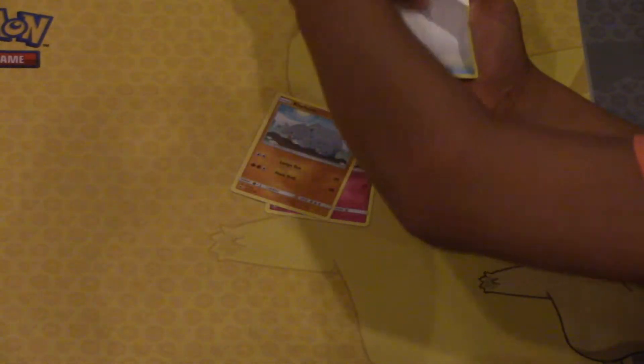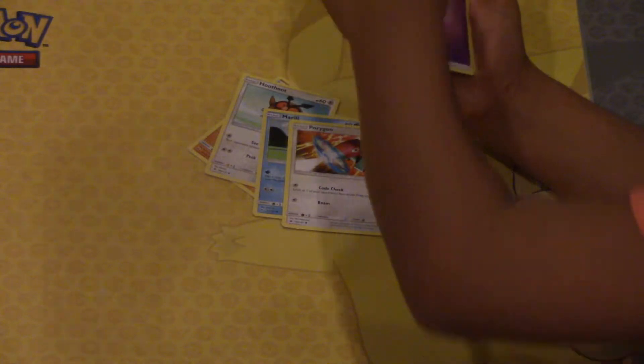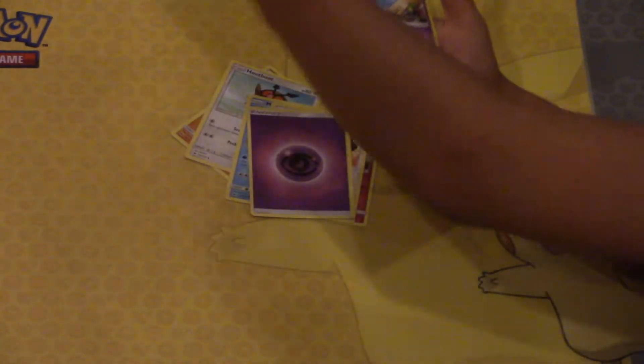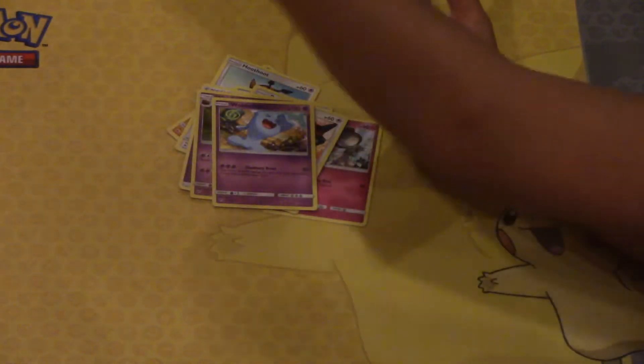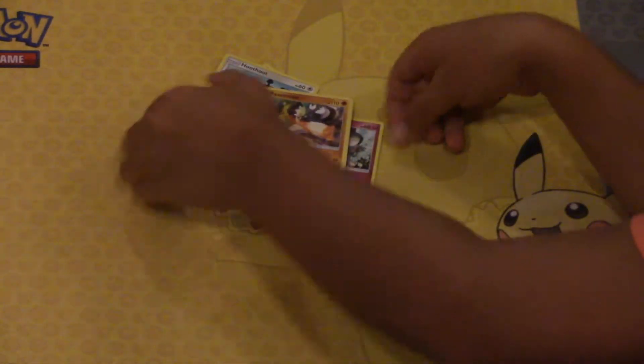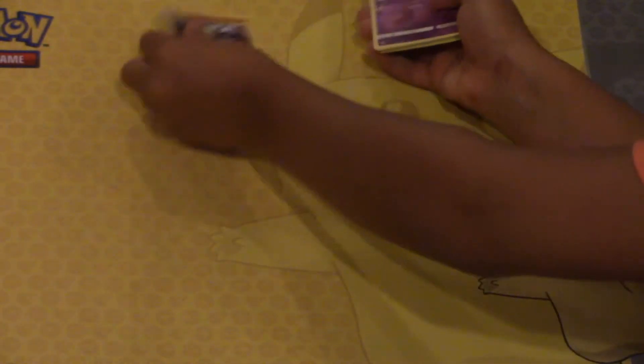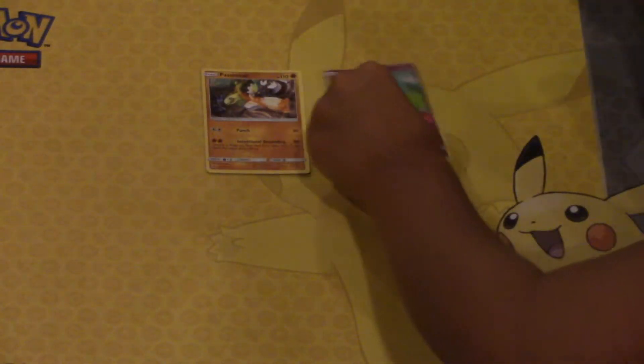We have a Rhyhorn, a Hoot-Hoot, a Marowak, a Porygon, a Psychic Energy, a Whirlipede, a Wobbuffet, an Electric, an Espeon, and a Passimian Rare. I'm going to leave the Rare in the reverse so you can see them.